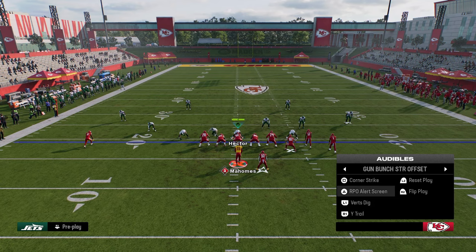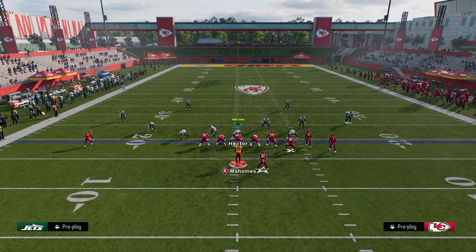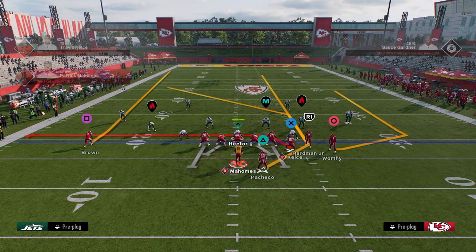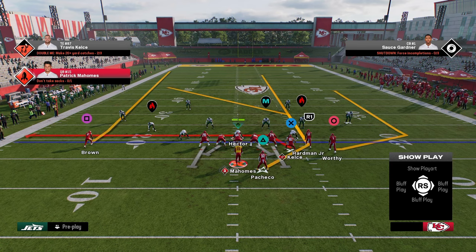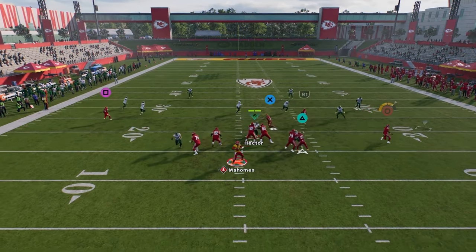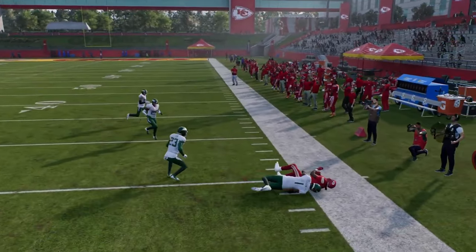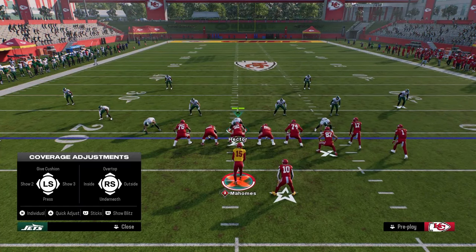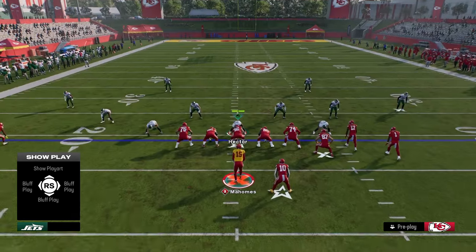The next play we're going to look at is the first Wide Dig play — known as Durham last year — and this is a really good combo. What makes this combo good is that you're attacking the flats on both sides. You have a high-low in the middle of the field between the post and the drag, or the post and the running back. And you have a high-low on the left sideline between the post and the drag.